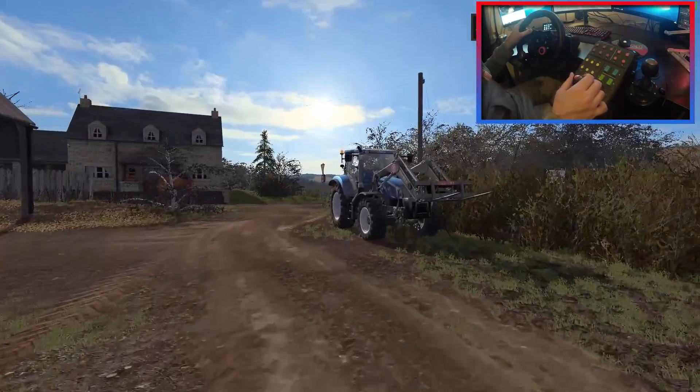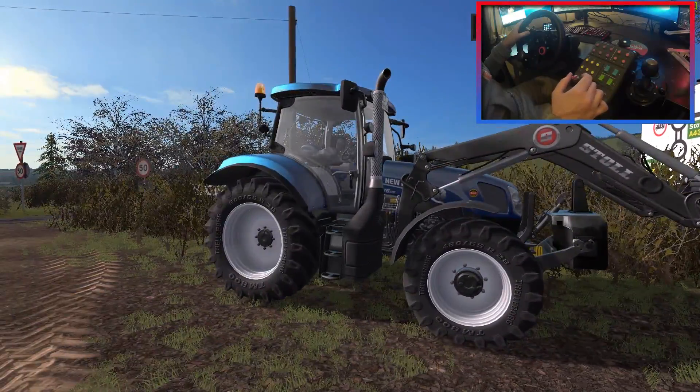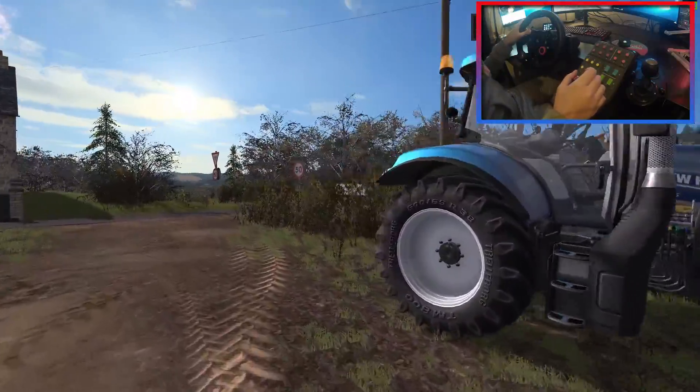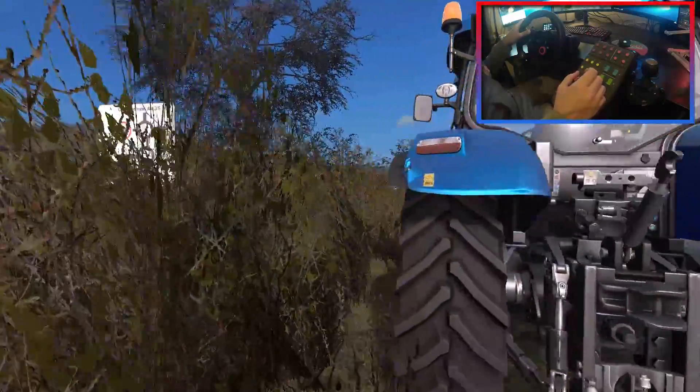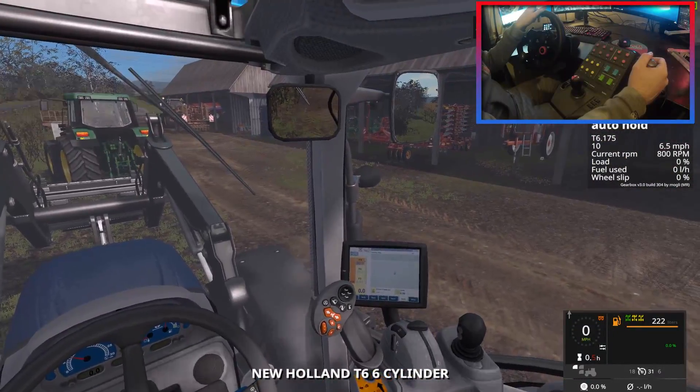Today we're going to be using the T6 - this one here. We're going to take this down to the store with the front loader on and hopefully collect our pallets. The Hilux parked on the other side, that's fine. So let's go ahead and jump into the T6 real quick. This is one of our tractors - the John Deere front is also ours, and we've got a Ford T-Dub as well.